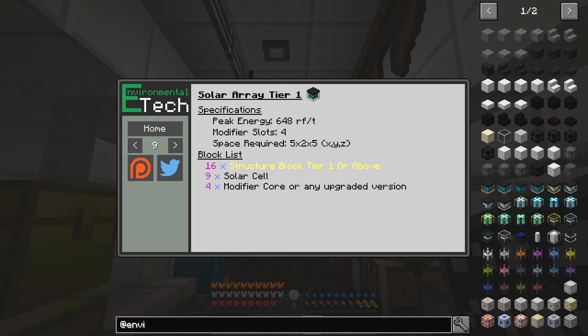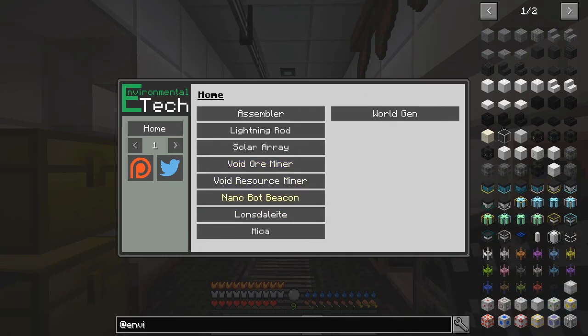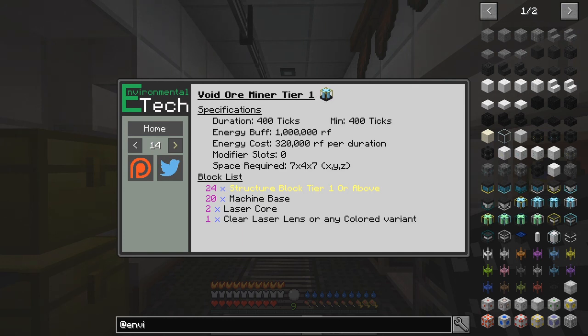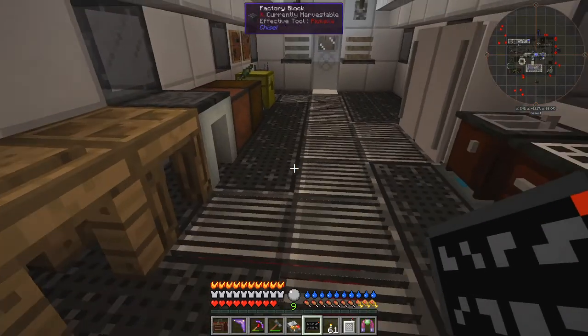The tier one solar array is pretty good — it's a five by five, two blocks high structure. The tier two is seven by seven, two blocks high. There's also a void ore miner that requires large amounts of energy. There are two types: a resource miner that produces resources like basalt and alabaster, and an ore miner that produces ores.